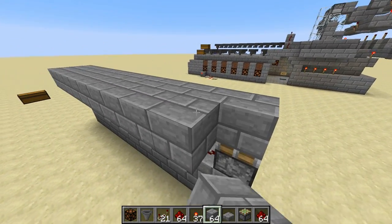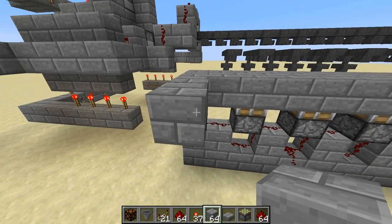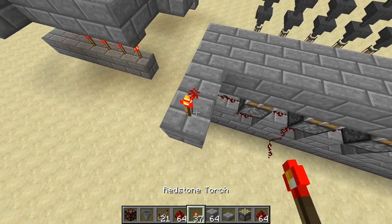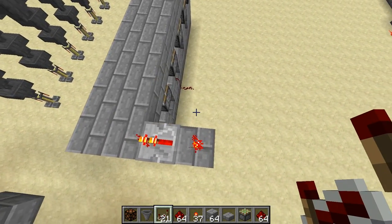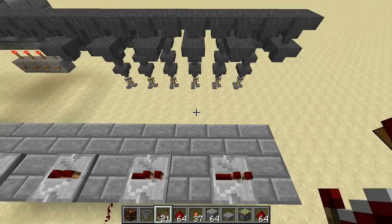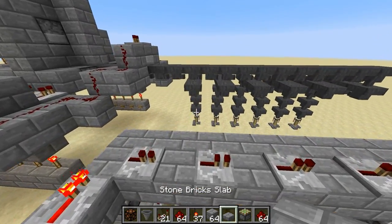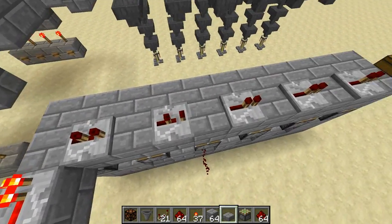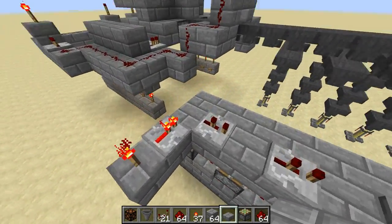Just put a bunch of solid blocks over here and a couple more solid blocks over this way. There's going to be a redstone torch to power the whole thing — repeater, and then repeaters everywhere a piston is not. Now we want to set all these repeaters to two ticks; this one can stay at one tick.